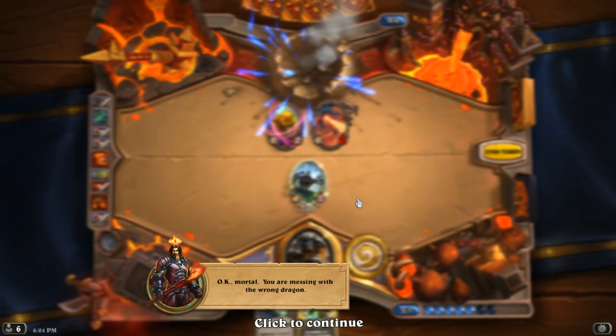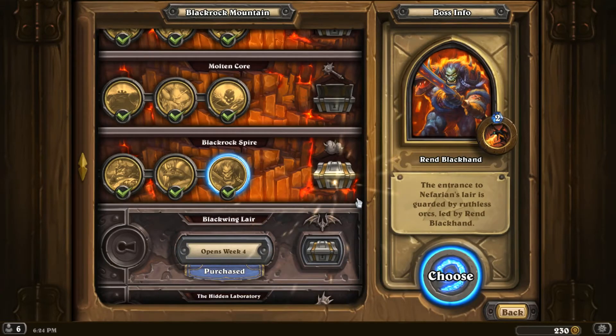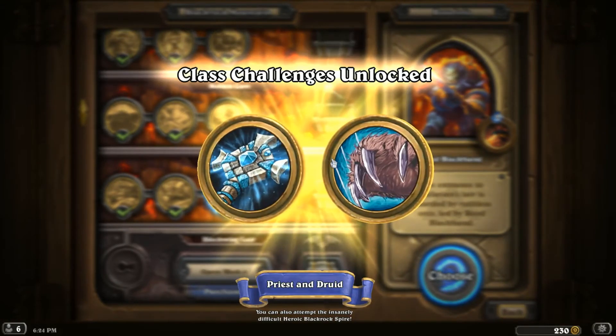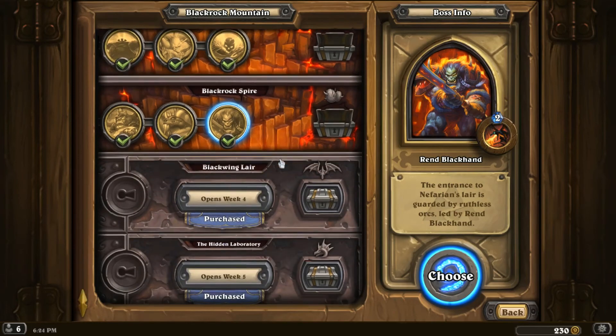We got Blackhand as a reward — battlecry: if you're holding a dragon, destroy a legendary minion. I heard this card was really really bad, so we'll see how that plays out. Anyways ladies and gentlemen, thank you all so much for joining me this week. I'll be back same time next week — we still got two more wings to go, Blackwing Lair and the Hidden Laboratory. See you in two more weeks, peace out and have a great day!